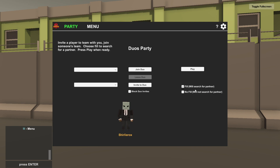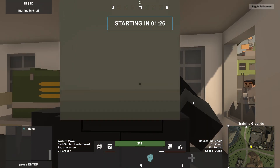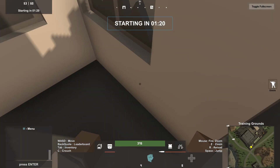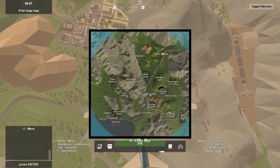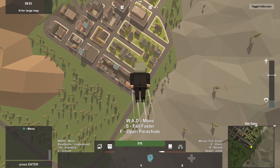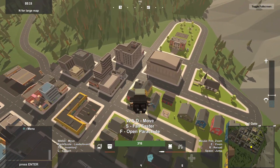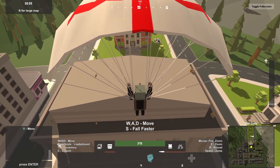I'm going to play singles and see how we get on. I think I've got an emote assigned to this character — press B, oh yeah, there you go, that does work! I don't know why I've never pressed that before. Now where are we coming in from? Let's go straight away towards this place here, Del Gato. Let's see if we can land on a rooftop.